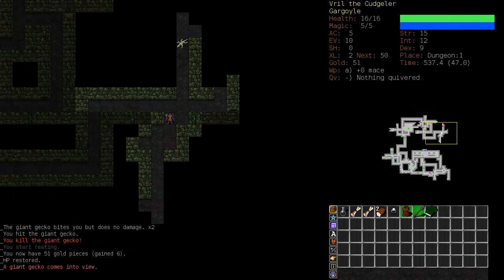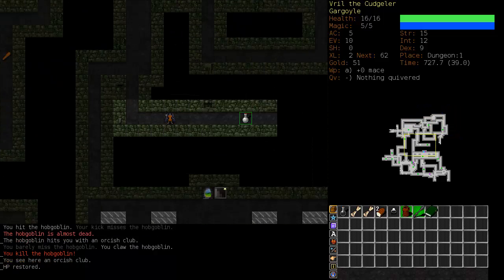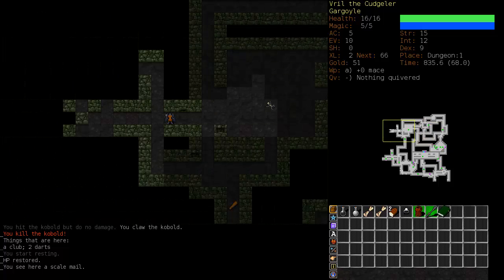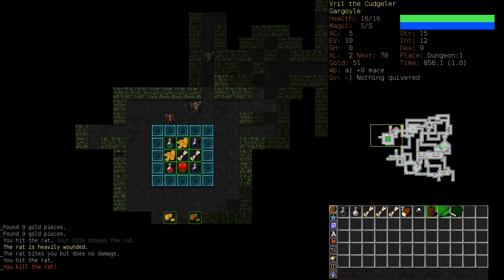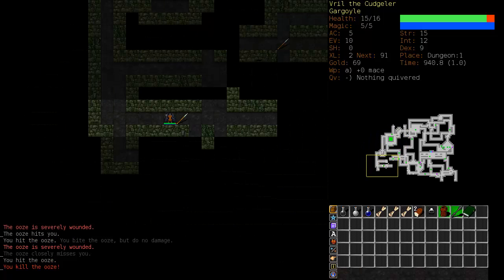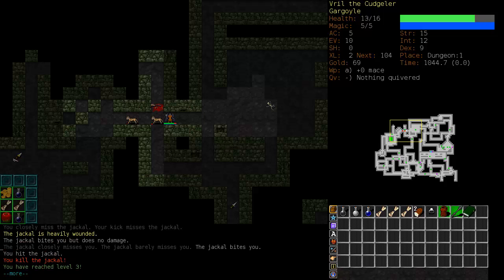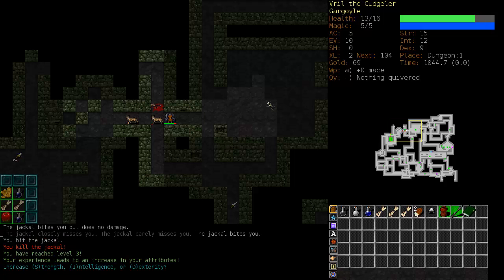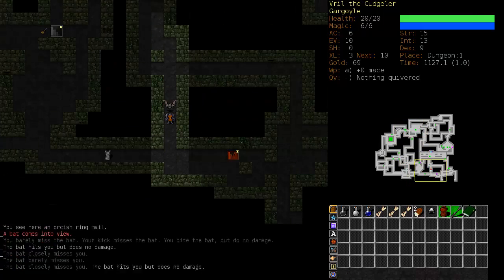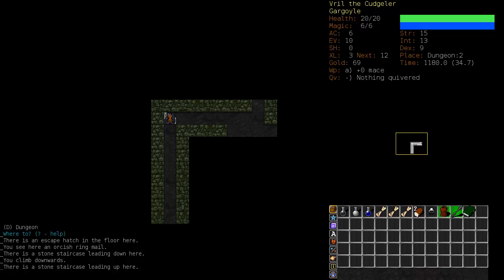I've tried it a couple of times but haven't gotten very far. The level 11 run in my playlist found an electric whip early and pretty much coasted through the first bits. Here's level three already — I'm going to raise Intelligence. The Gargoyle gets a stat boost of Intelligence or Dexterity every four levels I think, so we'll look out for that at the next level.